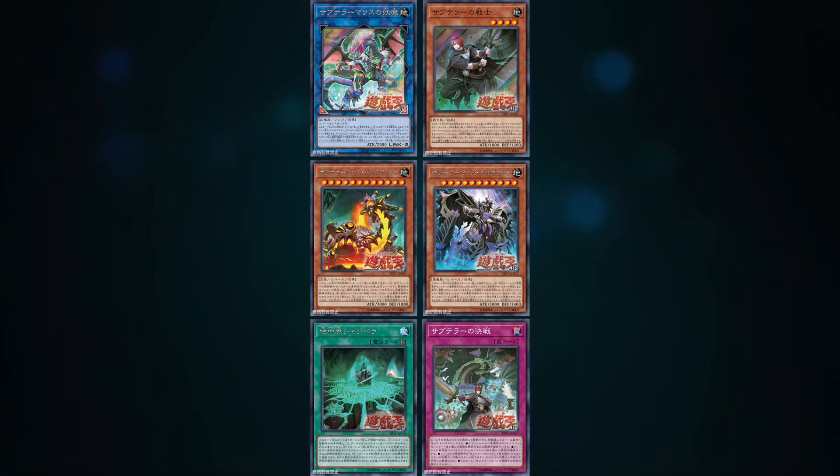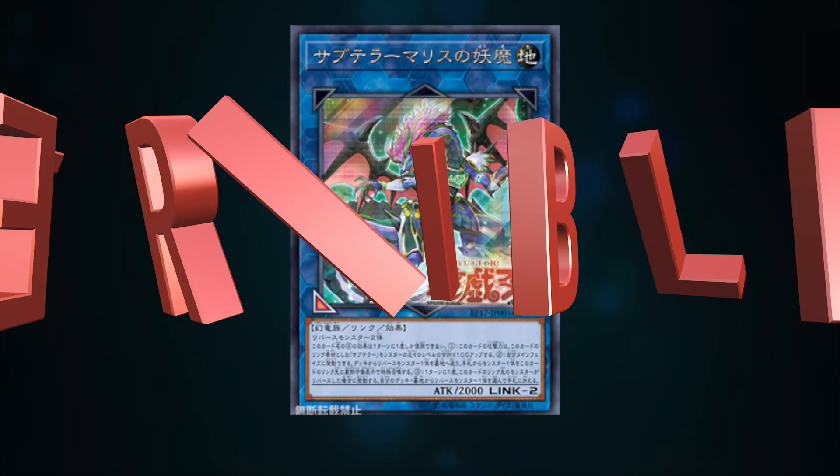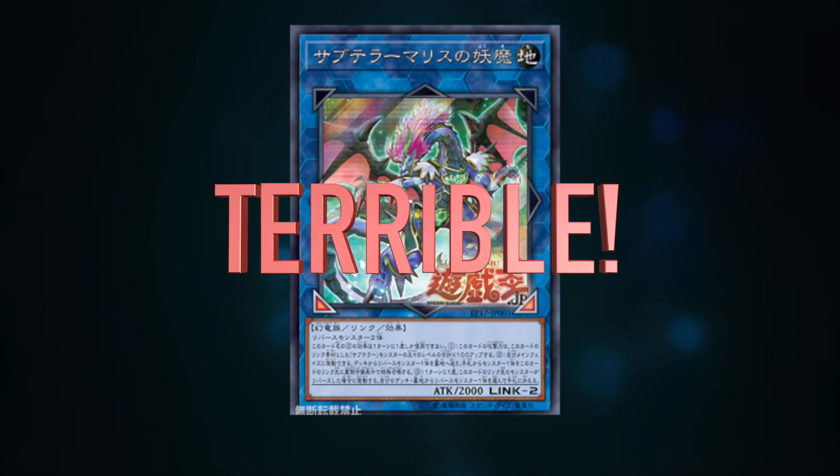What's up guys, Top Tier Yugioh here. As most of you guys have probably heard, we are getting a new Subterror Link monster in Circuit Break. I was super excited when I heard about this — links are awesome, Subterrors are awesome. So the fact we're getting new Subterror cards and that it's a Link monster, I was super excited to hear about this. But this card is actually terrible.